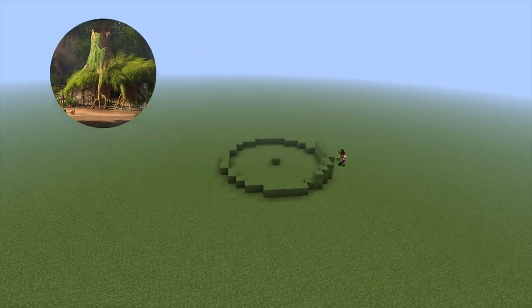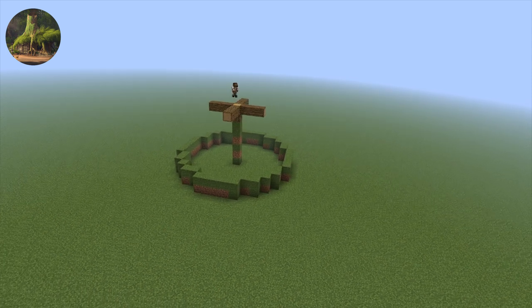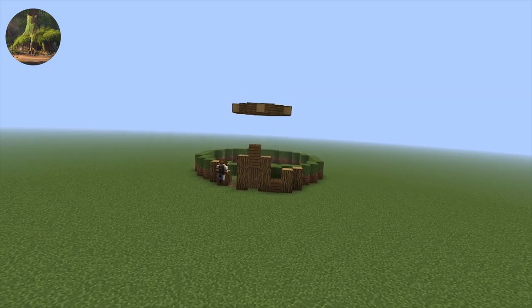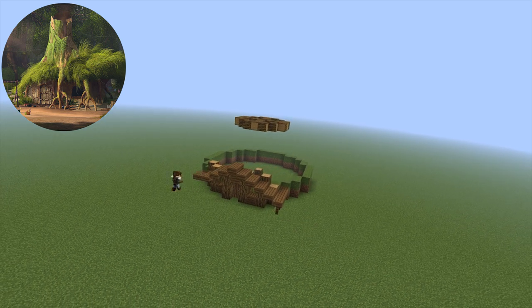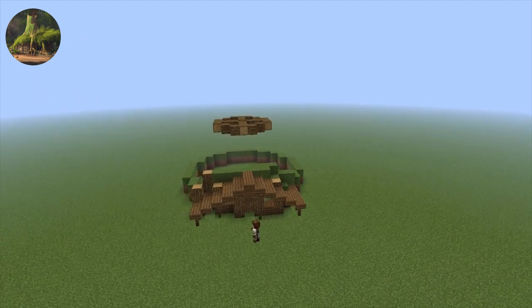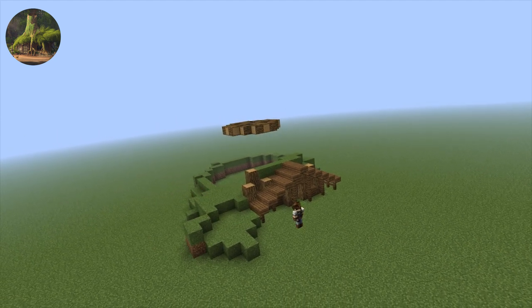Now just like any build, we have to give ourselves a bit of a guideline. Shrek's house is relatively small and circular, so we're gonna start by creating a circular base. If you haven't realized already, Shrek's house is just simply a pile of dirt, roots, grass and a tree stump. So transferring this build into Minecraft and actually making it look good was not an easy task — in fact, it was one of the most challenging builds yet.